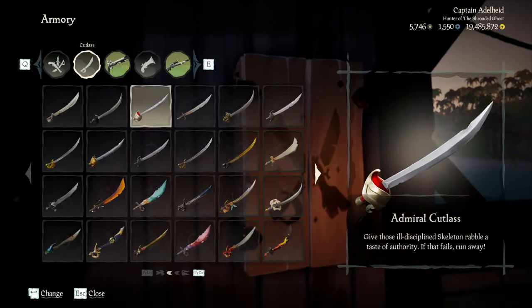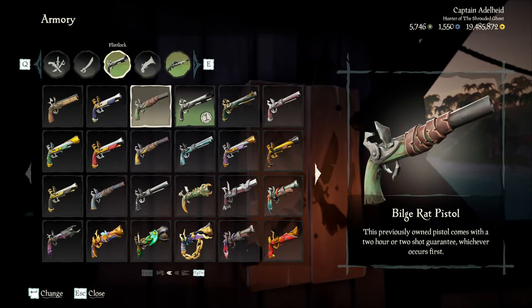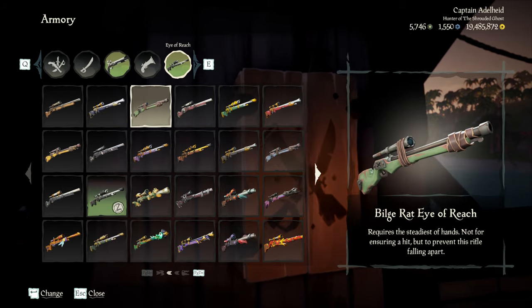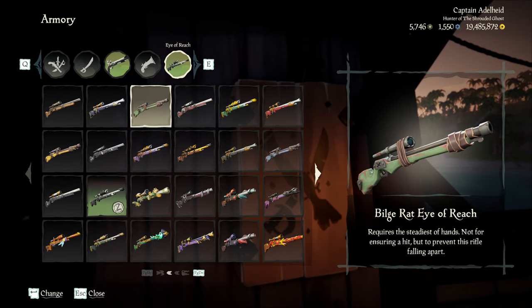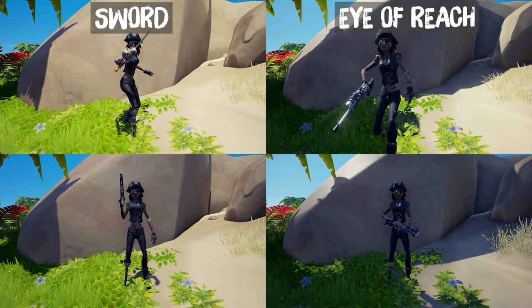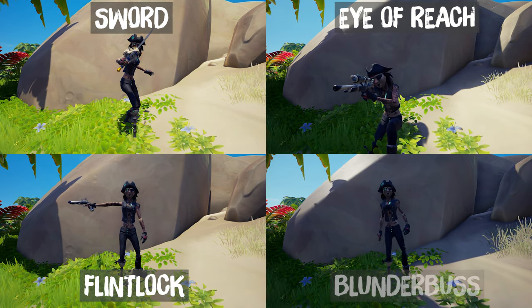Tip number one is know your weapons. In Sea of Thieves there are four different weapons, and a good pirate will use a different weapon combination for different situations and roles. The four different weapons are the sword, the eye of reach, the flintlock, and the blunderbuss.